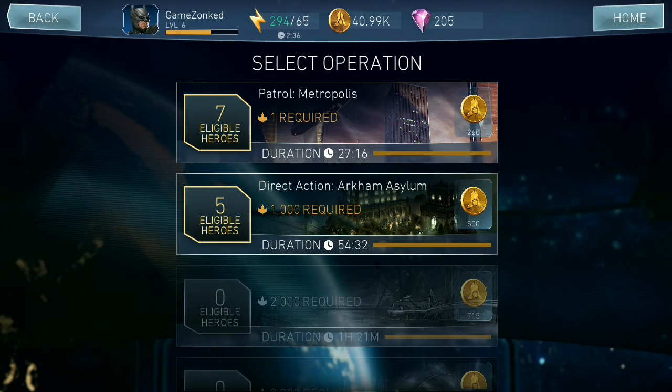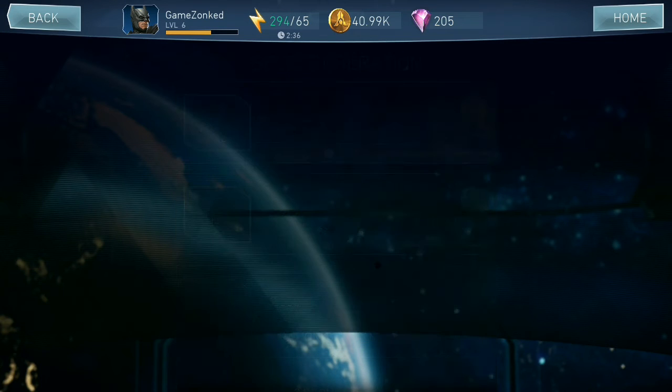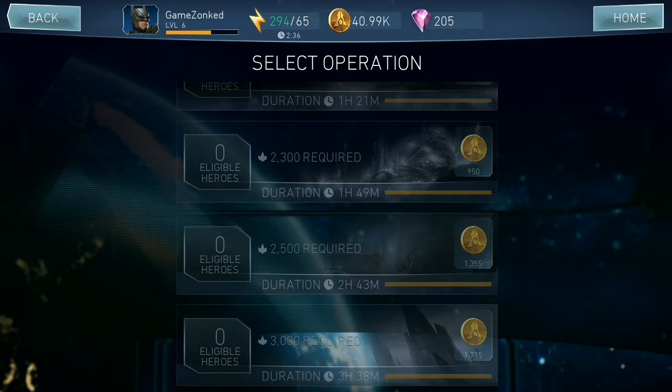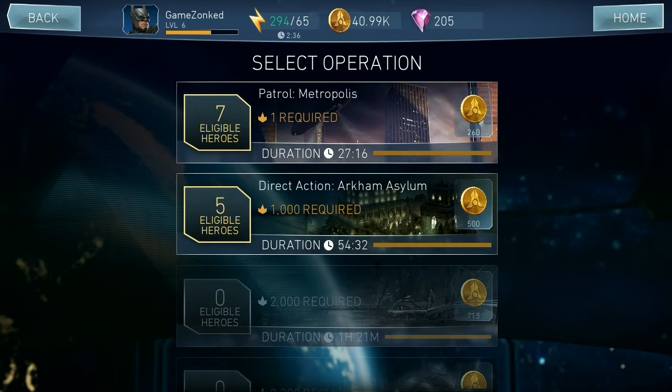The first operation requires a third-level player and I have second-level players, so all players on the team are eligible. The next one requires level 1000 and I only have level five, and none qualify for the two thousand level one. For different operations, different durations are required to complete. The duration shown is 27 minutes and 16 seconds — by default it is 30 minutes, but I upgraded to level six so the time is reduced by 10 percent.